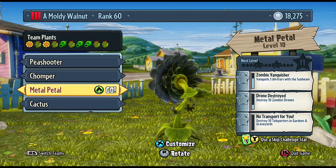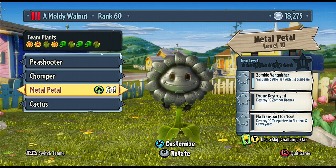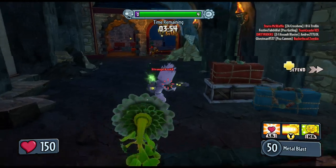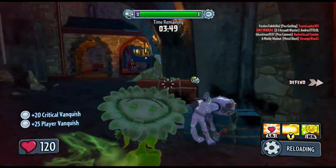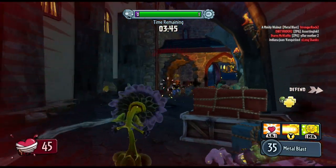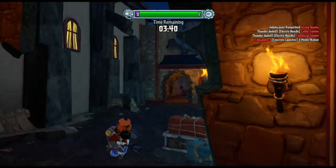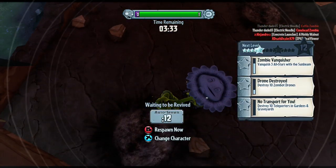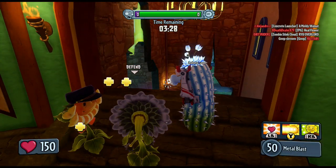The final variant for the sunflowers is the metal petal. This is my favorite sunflower — it looks awesome and it conquers the one problem I have with every other sunflower, which is its health. Because it is metal it has increased health, going up by 50, which is very, very helpful. Damage is normal. The only drawback is that its movement speed is slightly slower due to the extra health, though I don't even notice the speed difference.